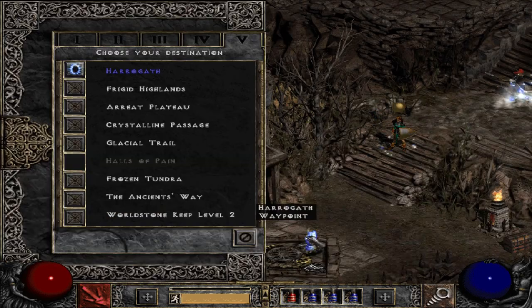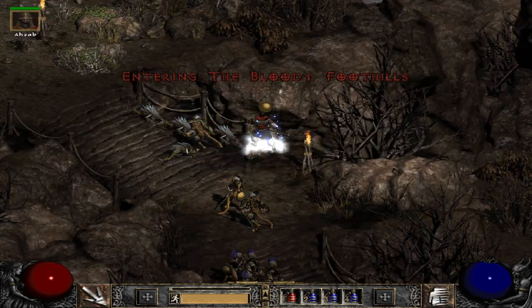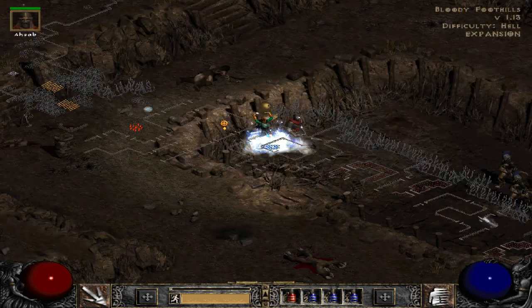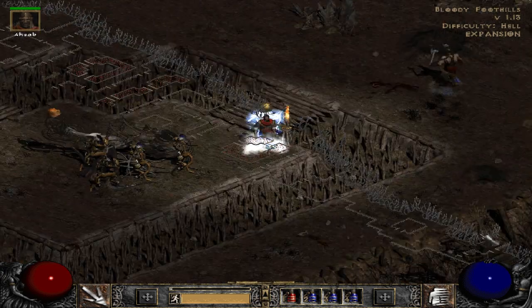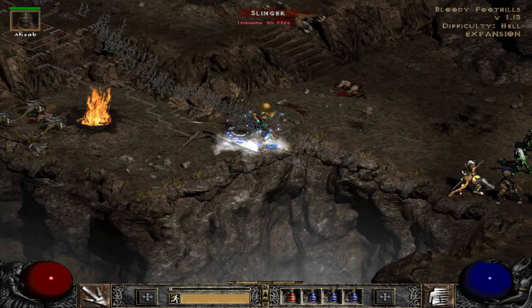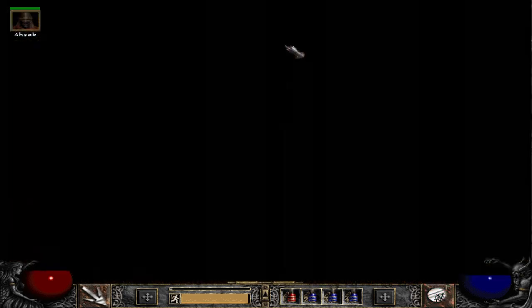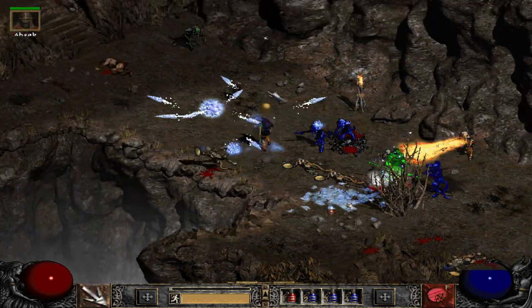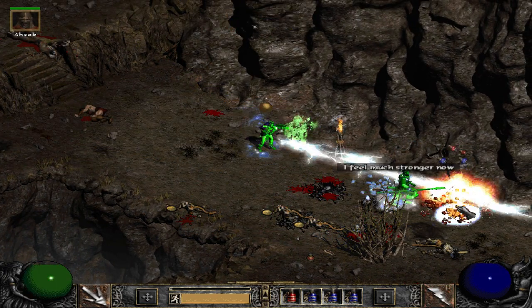It is a really quick little run. First off, I'm going to head to the Frigid Highlands and just quickly teleport to the same spot every time. We're headed to Dak Farren. He's easy to find — he's always in the same place. Basically, just teleport until you see the catapult, and then you know he's about to appear next in his group.